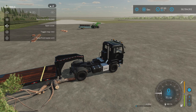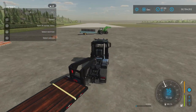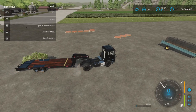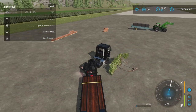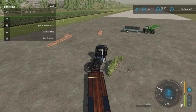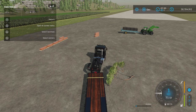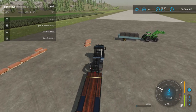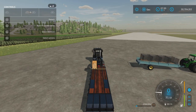To detach, just L1 and triangle, and it has detached. Now for the auto load function - L1 and X to activate and deactivate. Right now it's active - when it shows 'deactivate' that means it's active. And here we go, auto load just like so.